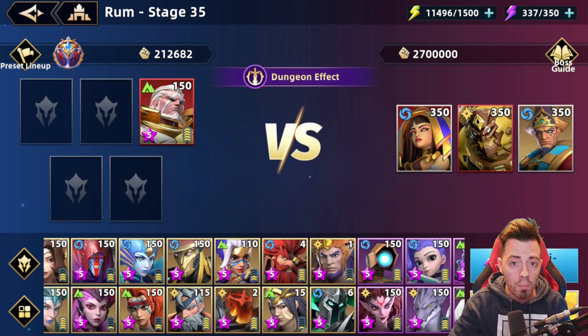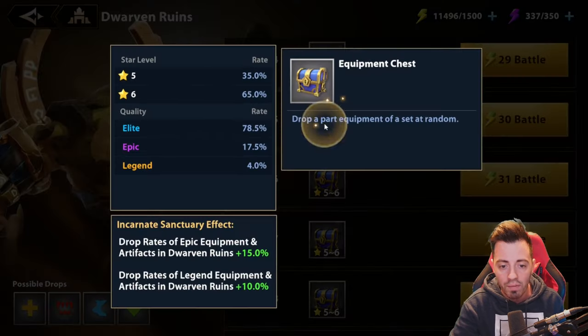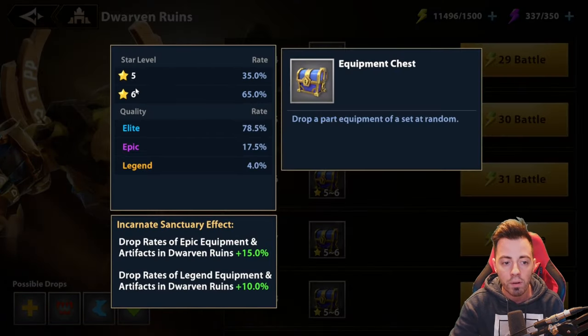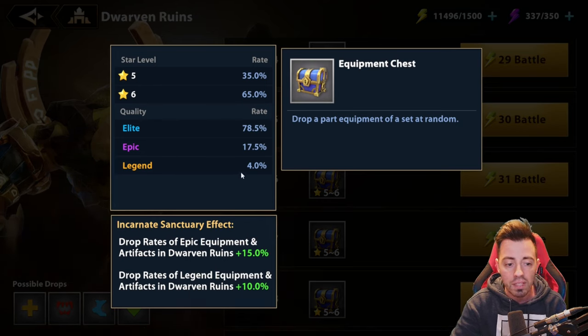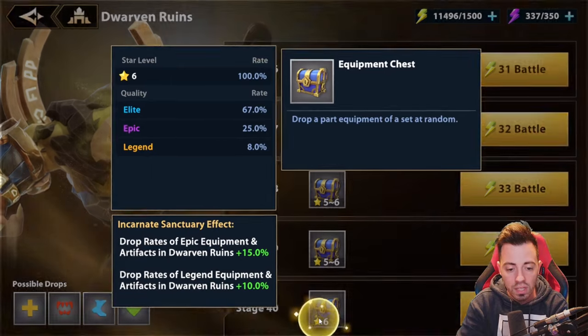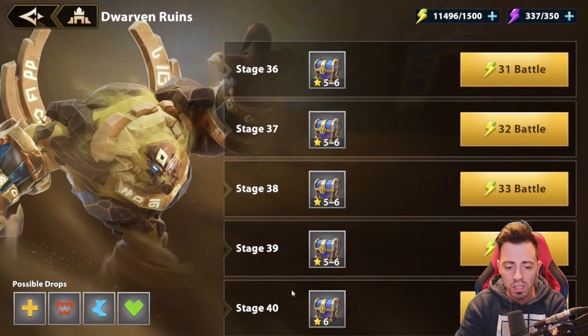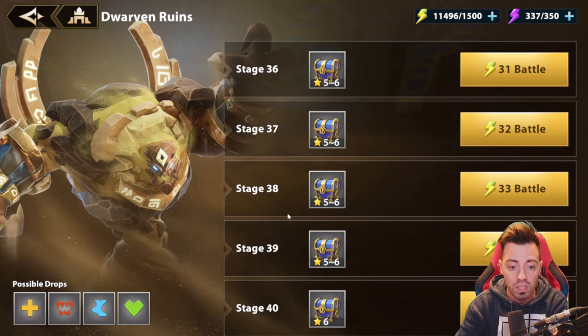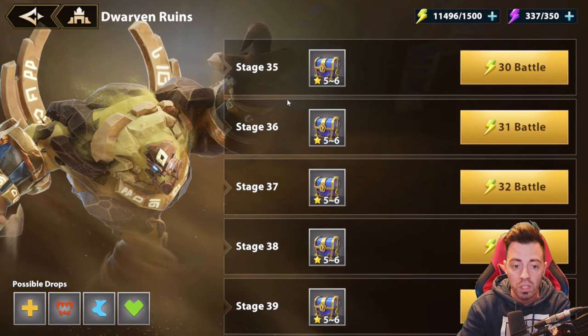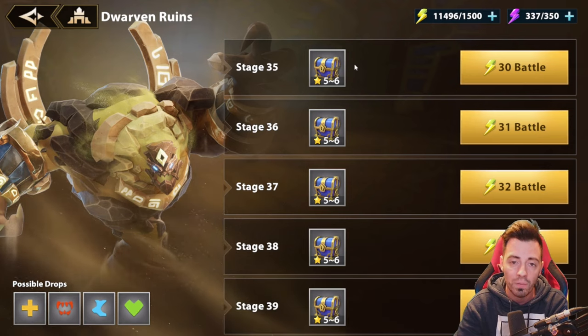This time it's going to be about beating Rom 35, not 36 and above because it's going to be really hard without limited heroes. But stage 35 is still really nice to farm because you have a lot of drop rates — 35% of 5-star gear pieces, 65% of 6-stars, 4% drop rate on legend stuff, and 17% on epic ones. In comparison with stage 40, you'd get double the legend drop rate, but it's a real pain to farm stage 40 without limited heroes. Above stage 35 the difference is not that high, so it's really okay to farm only stage 35.